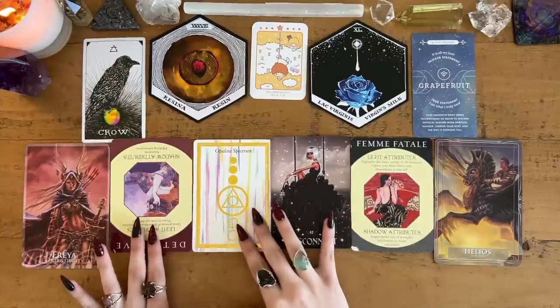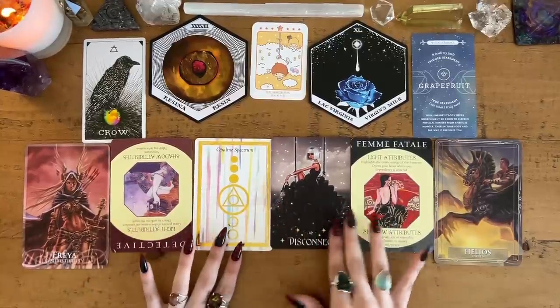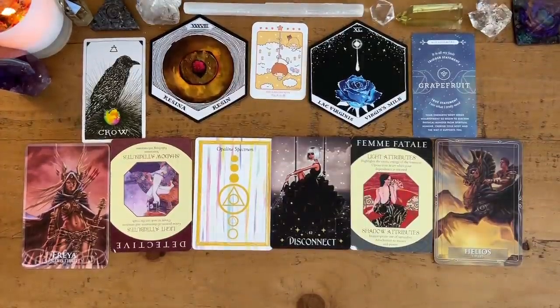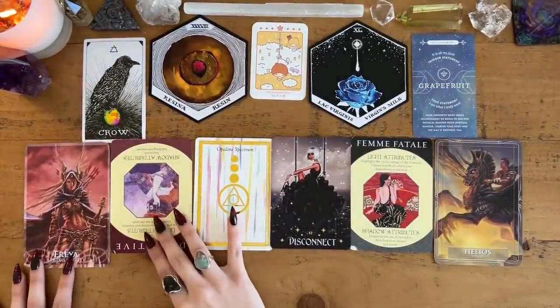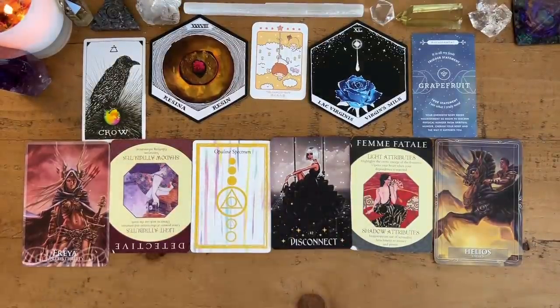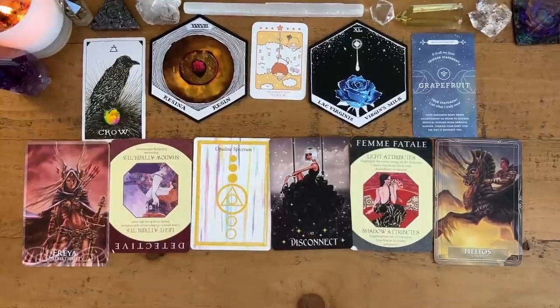So pile one, let's get two things straight: you are hot and you are psychic. I don't make the rules and you don't get to tell me I'm wrong. I'm right about this — I truly don't believe in right or wrongs but in this case I'm making an exception. You're hot and psychic. Get over it.